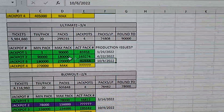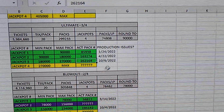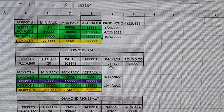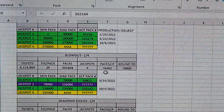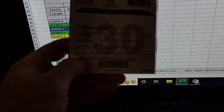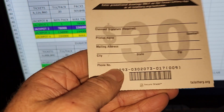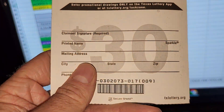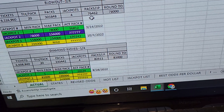For the Ultimate ticket, I would assume that the remaining jackpot would be on any ticket with a pack number higher than 262,164. If you don't know where the pack number is, it's on the back of the ticket. I'll show you — it's that number right there on the back. So for example, this ticket would be pack 302,073. Moving on.